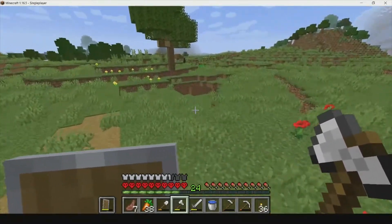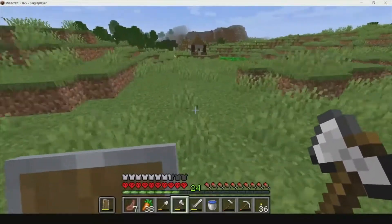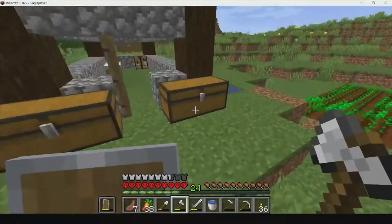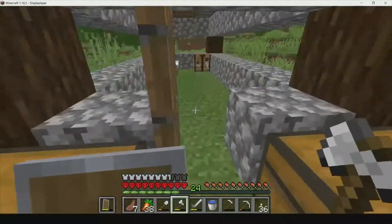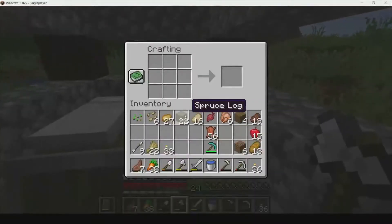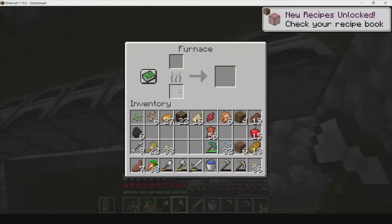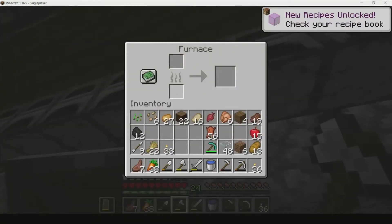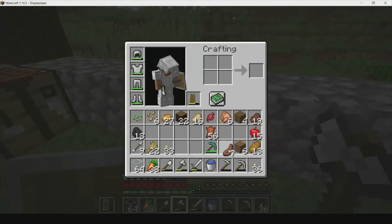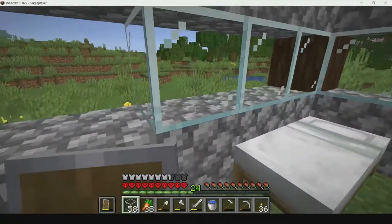I'll probably just place my enchanting table without making a room yet - we'll do that later. Once the sand smelts we'll be able to make that glass for our house. We'll get some stone and stuff for our house and make the enchanting table really close to our house. That is one stack of glass - that is epic! We're going to try not to place the glass in the wrong spot because when you break it you need silk touch to collect it again.